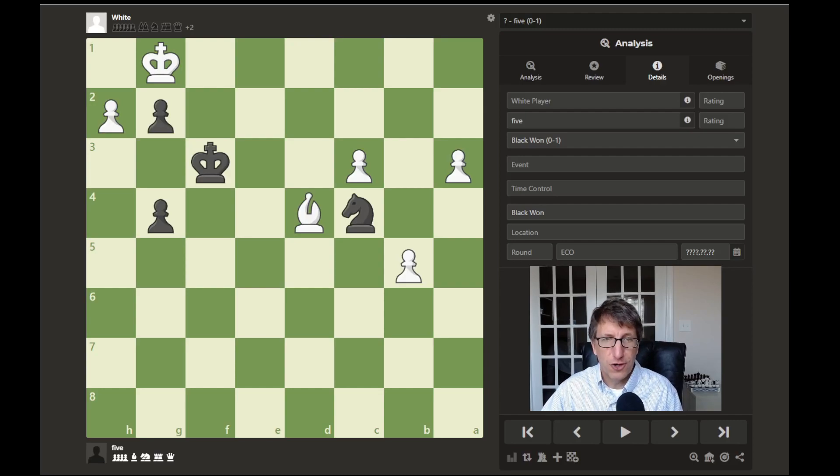Hello everyone and welcome to this fourth episode of this Chess Endgame Tactics series. Today we feature a monster knight. In this position it is black's turn to move. What would you do here?